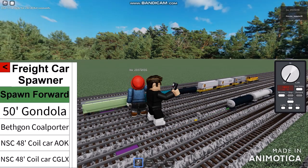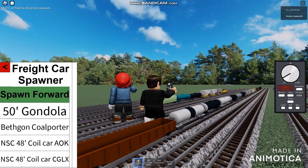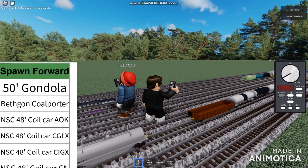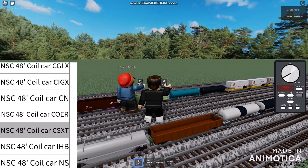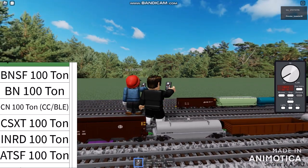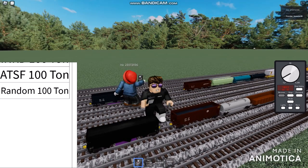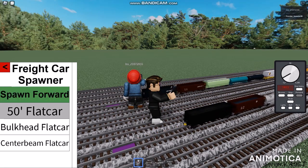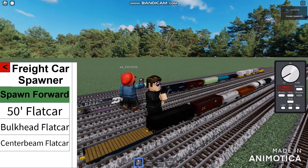Looks like we just absolutely added some train horns and stuff. I'm gonna be increasing the volume. Let's spawn the number 50 gondolas. There must be one train horn, but I despise hearing like these things. Let's get some giant gondolas — bigger open or covered gondolas. Let's do the coal car and the open hoppers. Another 100-ton will be more of these. I don't need stack cars. Finally we have 50-foot flat cars. That is not gonna be the rest of the black cars.